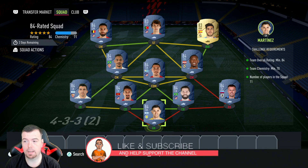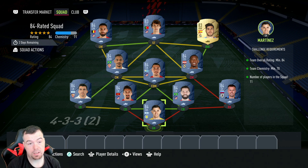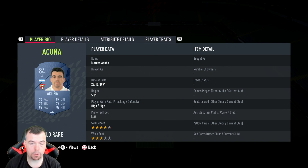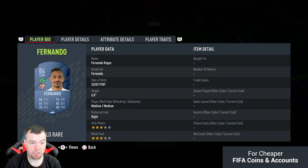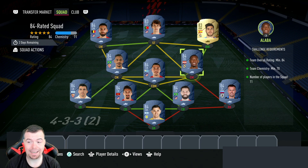Now onto the 84-rated SBC. Requirements: 84-rated squad, smack on 84 — can't lower anyone. Team chemistry 70, exactly on 70. No position change, loyalty required, 11 players in squad. I've gone full Spanish La Liga — nine 84s and two 83s. Apart from Martinez in goal and Ilicic, Martinez is the cheapest goalkeeper at 3k, and Ilicic is the cheapest 84-rated card in the game right now at 2.7k.